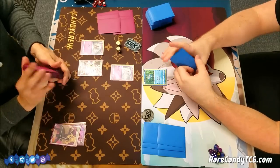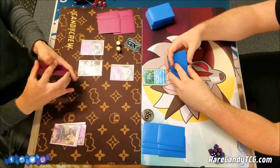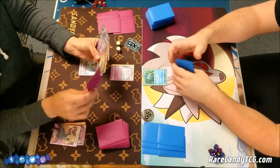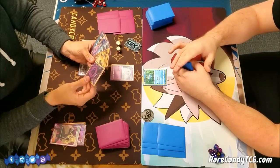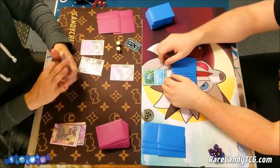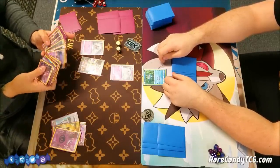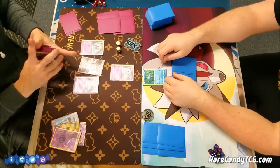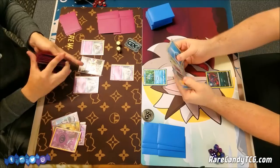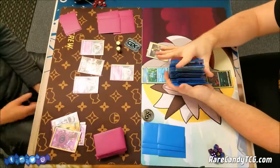I could have gone for the first turn Brigette, but I'd rather get down an Energy this turn — I already have the two Inkays, so there's not too much else I really need. I have Psychic Energy and an Ultra Ball, so I can dump this Psychic Energy into the discard pile. I think getting down the third Inkay is good — I want to be able to discard three Energy every time I attack with Ultra Necrozma and accelerate three more Psychic Energies back into play. Brandon just has a Cynthia; unfortunately he did not get that first turn Brigette.